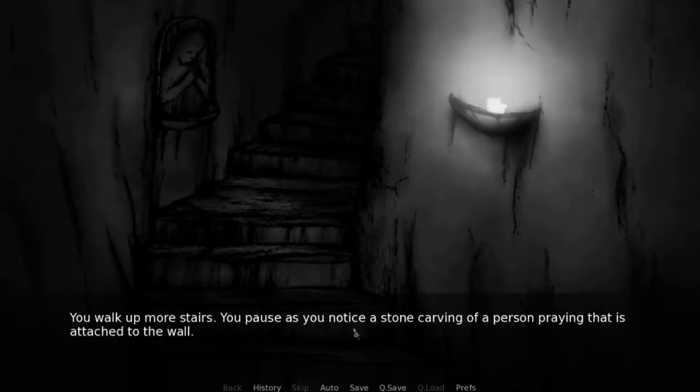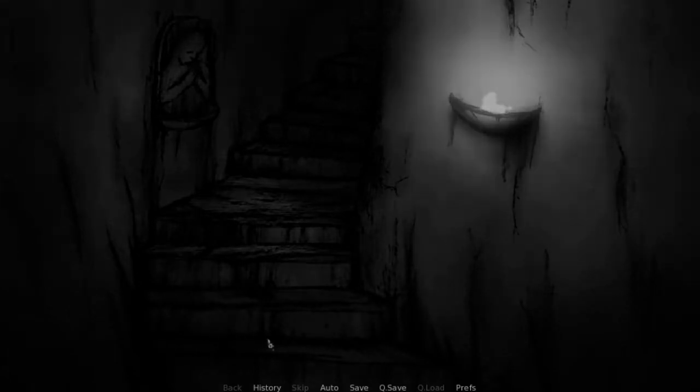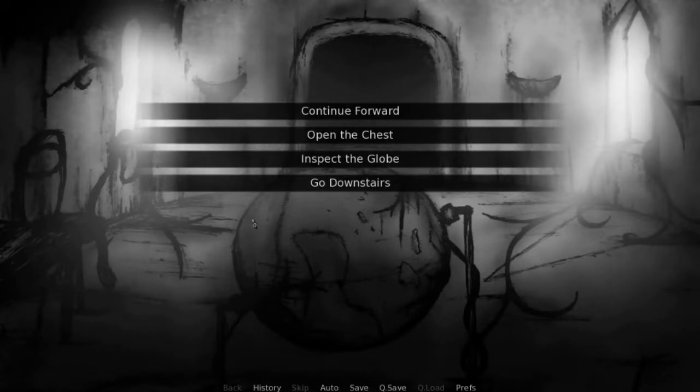You walk up more stairs. You pause as you notice a stone carving of a person praying that is attached to the wall. There's something odd about it, but you can't put your finger on it. With caution, you continue upstairs. You enter a strange room with a large globe centered about the room. There are windows that let the light shine through. You notice there is a chest resting against the wall to the right. You also notice that there is another passageway like the previous room.